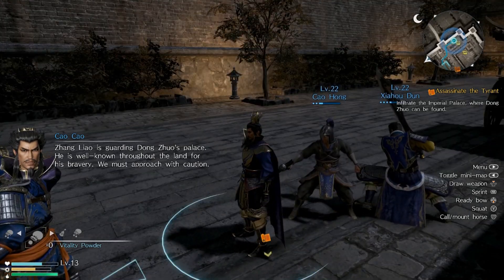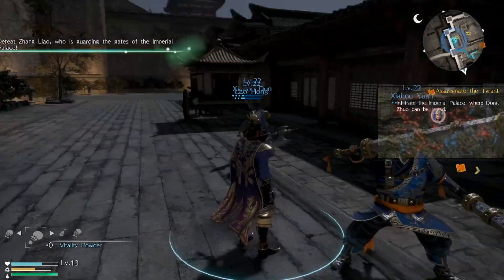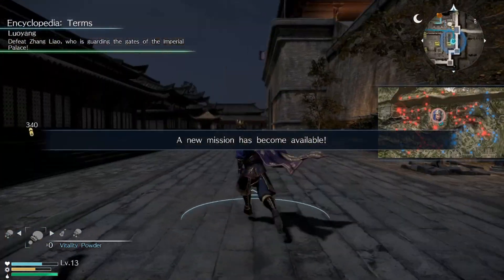Hello everyone, my name is Garrett Oakley, and welcome back to Dynasty Warriors 9. In the last episode, we took out Zhang Zhao.